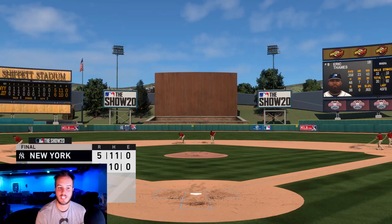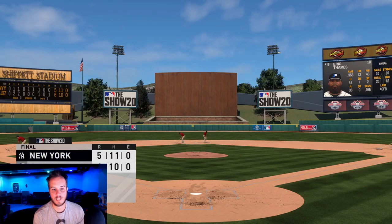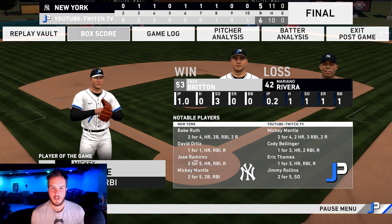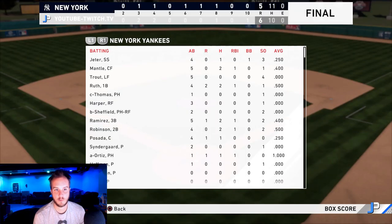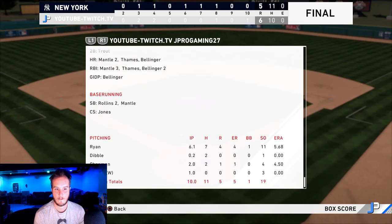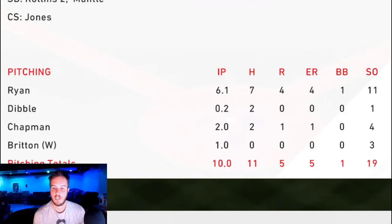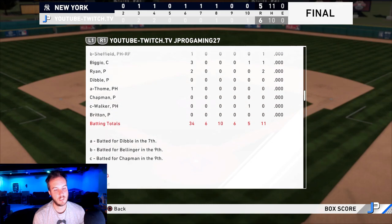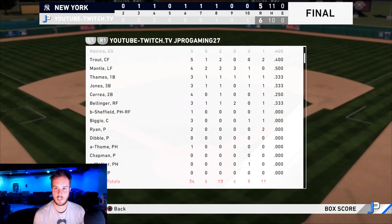Eric Thames had that clutch home run to send it into extras. Very good game. Zach Britton's going to get the win — he did strike out the side in that one inning he pitched. Two home runs for Mantle, one for Cody Bellinger, Eric Thames had a homer, Jimmy Rollins two for five. Let's see what Nolan Ryan did in his debut. I feel like he had like 10 strikeouts. 11 strikeouts. He gave up four earned — he probably only should have given up three. I pitched him probably one inning too many, but either way, good outing for him. Striking out 11, only one walk — so he was a little bit wild, tough to control, but he's definitely getting another outing.